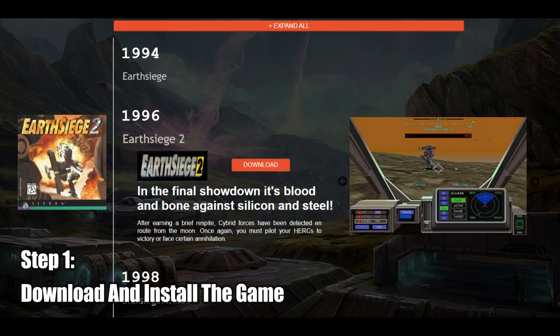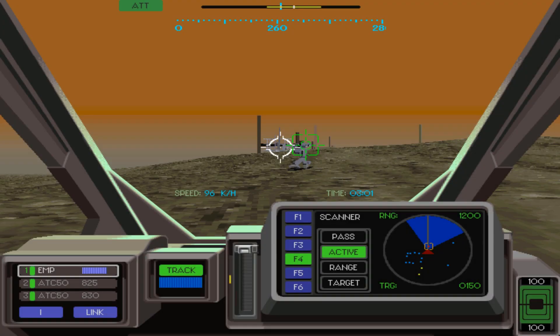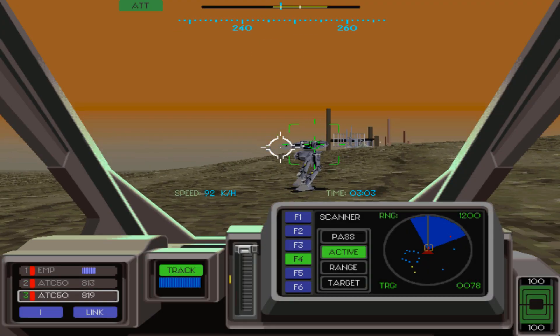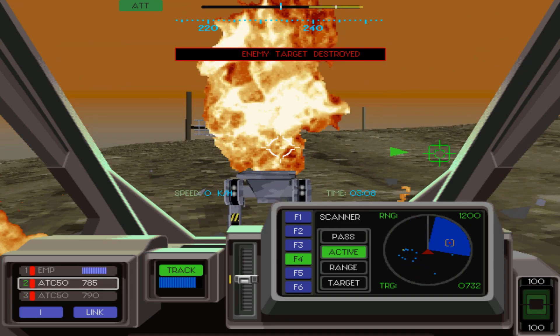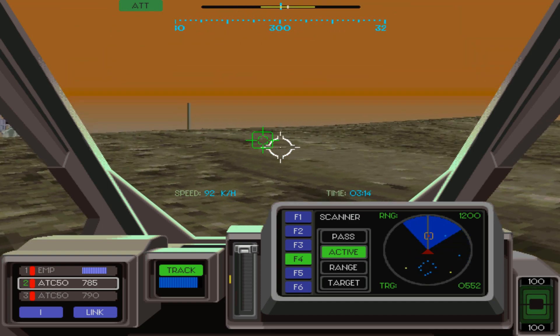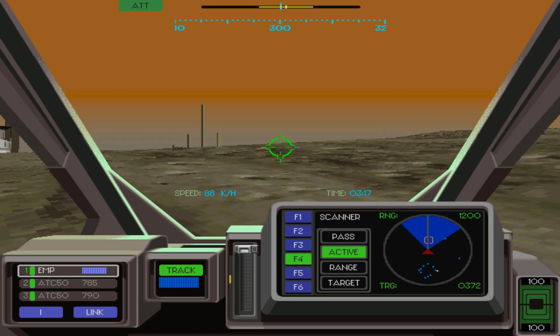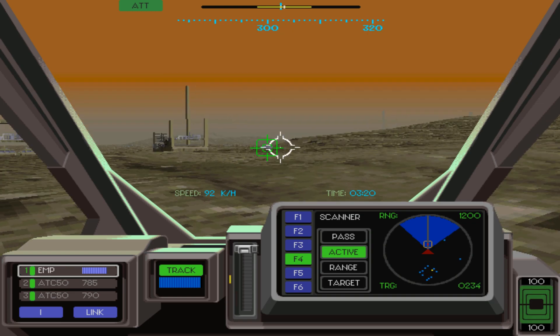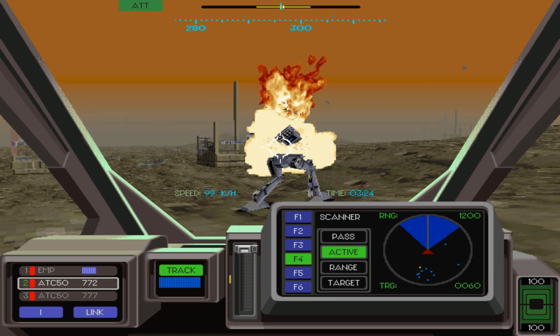Getting back to the guide, the first thing you'll want to do is download the CD image for Earth Siege 2, and in addition download a special installer for it. Once this is done, mount the game and install it using the installer. When you do this, you'll be offered a choice to use music from either the CD-ROM itself or from MP3 files in the game's directory. Both of these choices have their pros and cons. The good news for the MP3 version is that you will be able to play the music from the game's directory, although you will need to download the music separately as the ISO version does not contain the music.